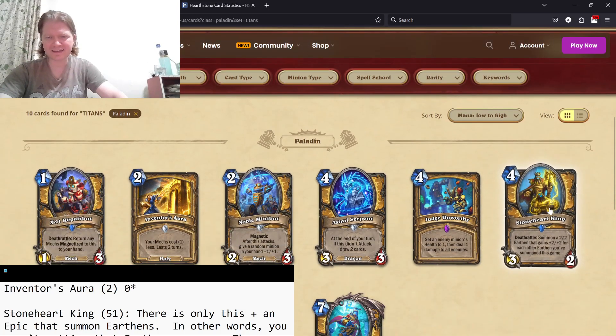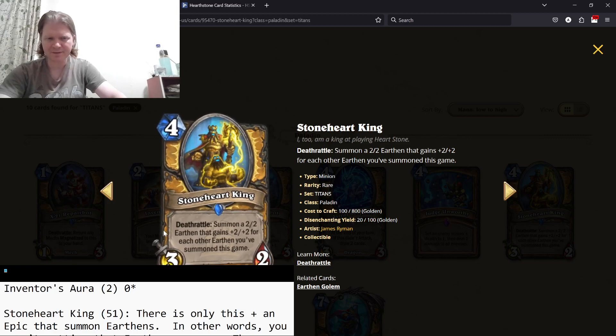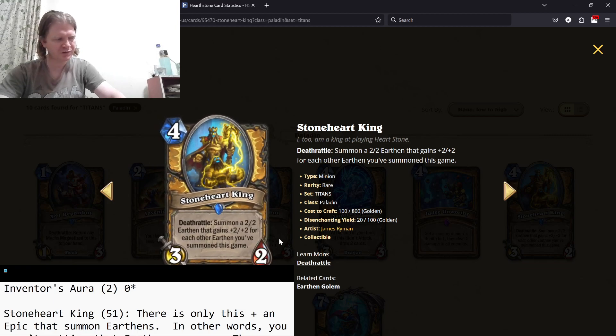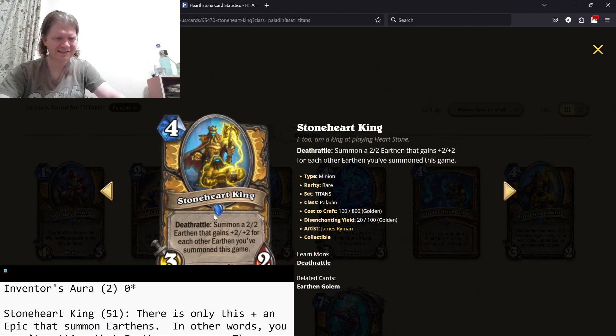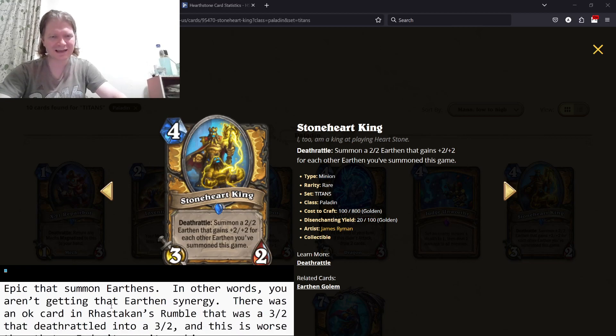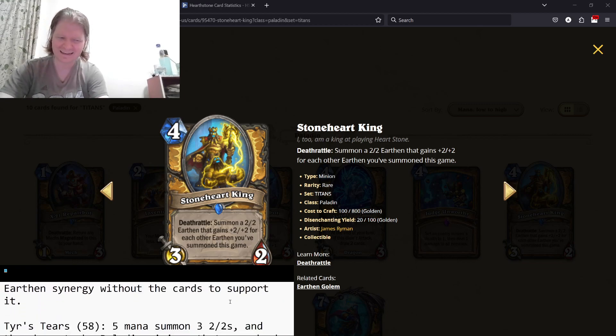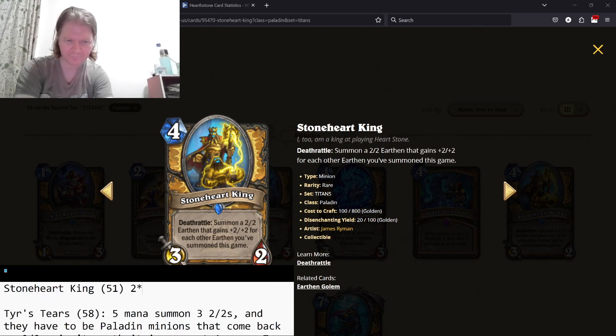Stone Heart King — summon a 2/2 Earthen that gains plus two for each Earthen you've summoned this game. This is one of those mini synergies where you've got like two or maybe three cards that kind of do this. It's basically Jade Golem with less Jade Golem synergy. It's a 2/2 death rattle that summons a 2/2 — that's fine, two stars, not really great.